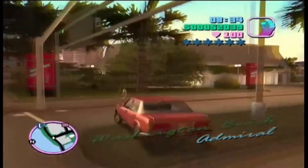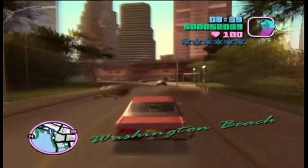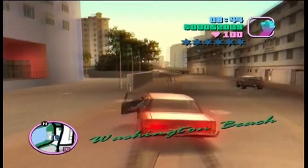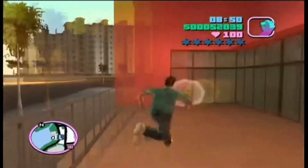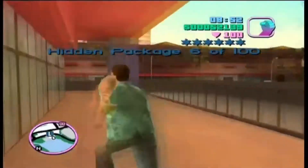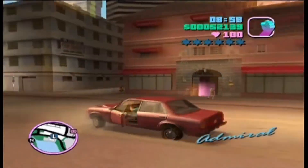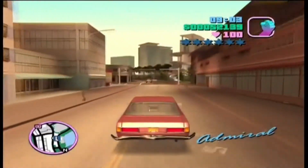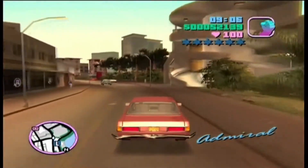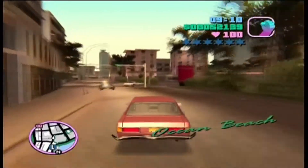The next hidden package is just behind a purchasable safe house, just up this road here. It doesn't have a garage so I always buy it much later — I focus on buying the garage safe houses first because I'm a special vehicle fanatic and like to have garages available when I collect the vehicles. Special vehicles were really the reason my channel became what it is now.